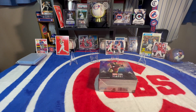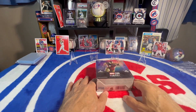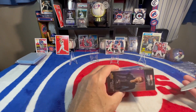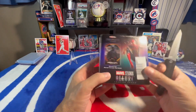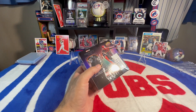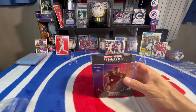What we're doing today is box number two of Marvel Studios Allure. I had issues, like I said in my other video, trying to find blasters locally. Couldn't find any, so I just ordered two boxes off of blowoutcards.com. Without further ado, I'll just shut up and get to ripping. So far, this has been one of my favorite rips, besides like the baseball cards and Star Wars.